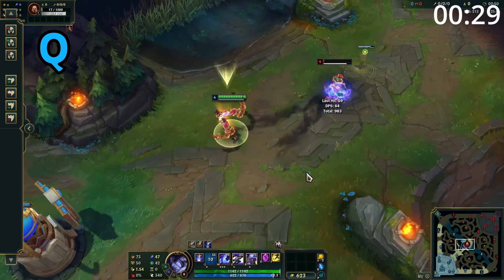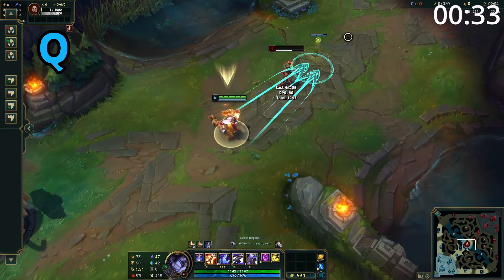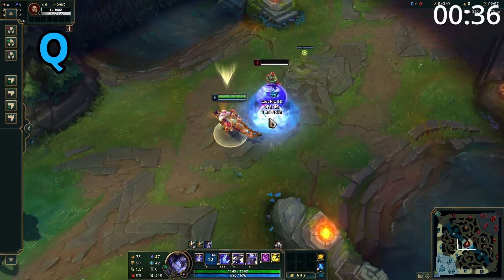Silas' Q throws out two chains which converge at a point. Enemies hit take damage and are slowed. Then, after a short delay, where the chains crossed over explode, dealing damage again.